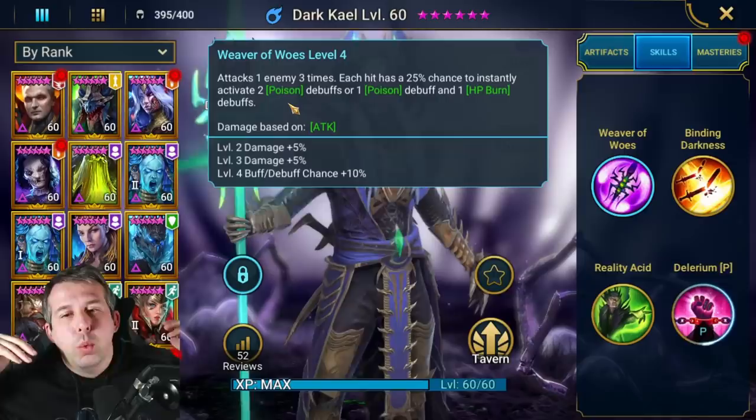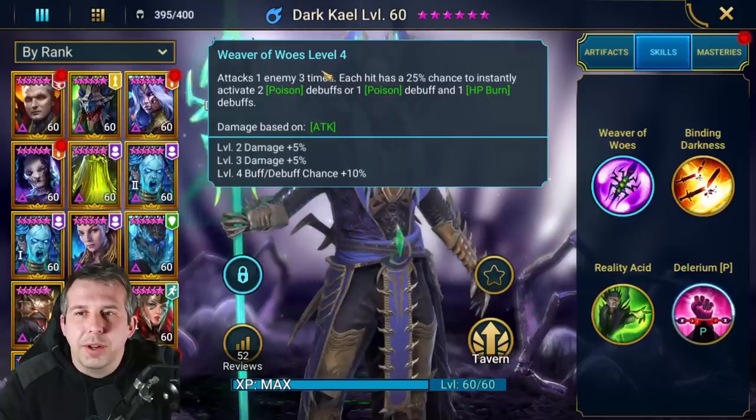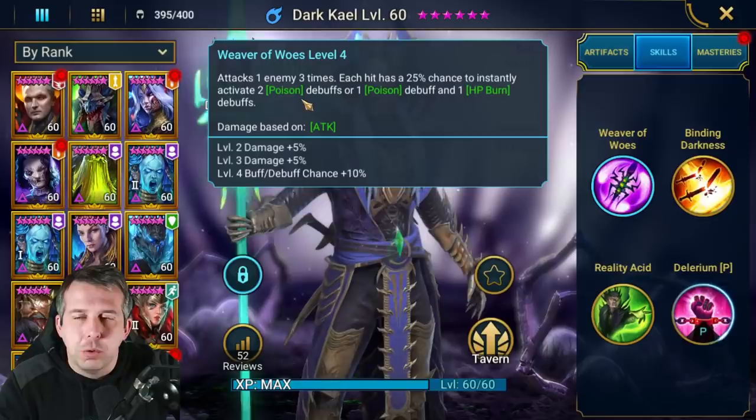They've really punched a cool kit here. I wish we could choose which Doom Tower champion we want next - I know it just means we'd get the better ones quicker, but I don't want the other champions. So to invest all that time for Dark Kael - it's not good for my health. His A1 attacks one enemy three times - a triple hitter, which means Giant Slayer is a good potential mastery for this guy.